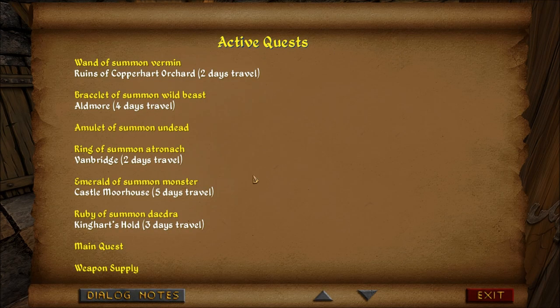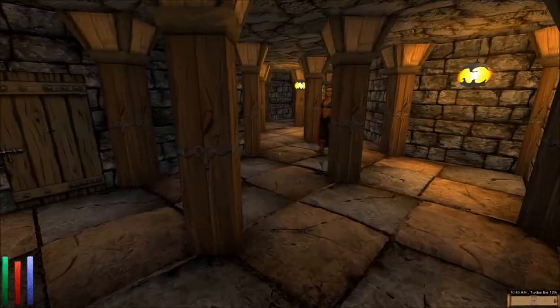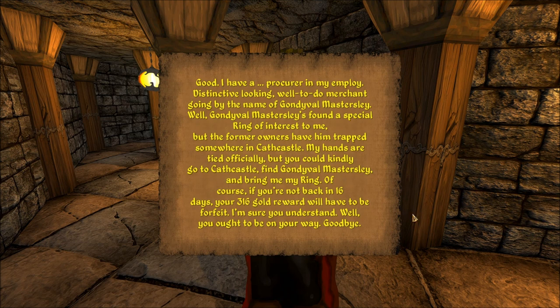Weapon supply — Barbevere Hawksley, The Hearthcroth Resonance. 'I do have something for an able-bodied young high elf — just a simple errand, but it'll mean an extra 316 gold to you. I have a procurer named Gondaval Mastersly. He found a special ring of interest to me, but the former owners have trapped him somewhere in Cath Castle. Kindly go to Cath Castle, find Gondaval Mastersly, and bring me my ring. If you're not back in 16 days, your 316 gold reward will be forfeit.' You people should have a lot more money than 316 gold.